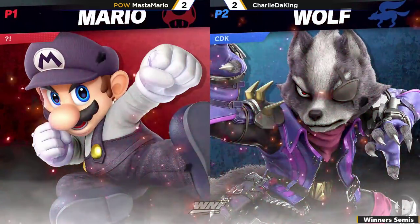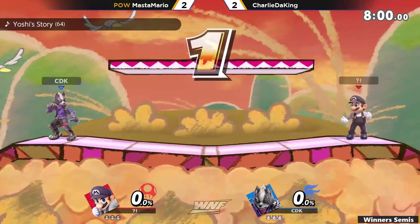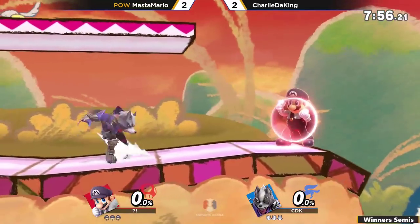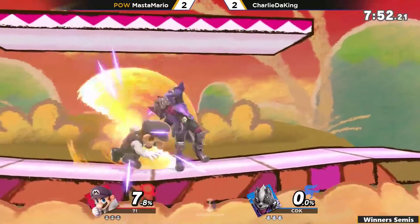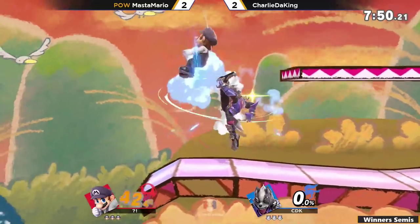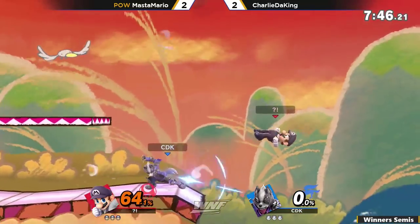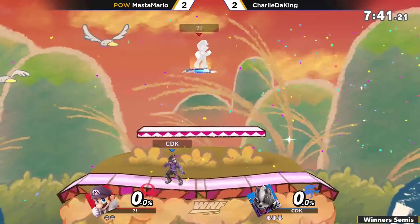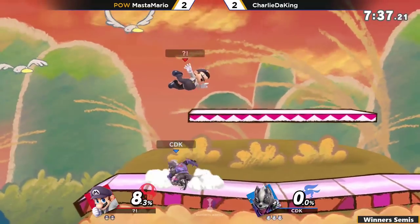Friendly fist bump — these guys are no strangers to each other. Yoshi's Island — everyone loves Yoshi's Island. We're gonna see Master Mario die at 50. It's so possible — we got the walls back too. Oh no, it's happening — already at 64! Oh god, it's happening. You called it! That zero-to-death — why would you go to this stage?